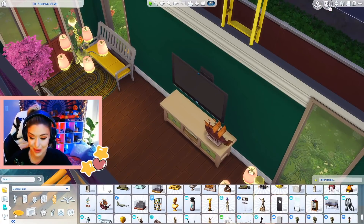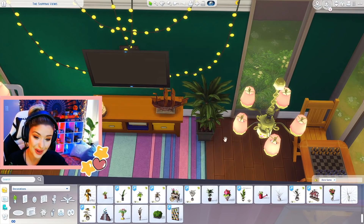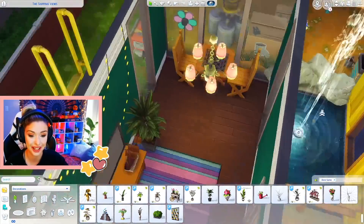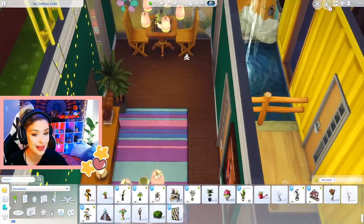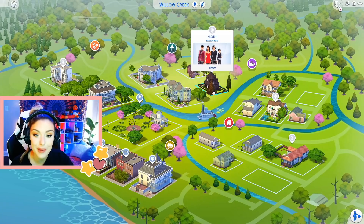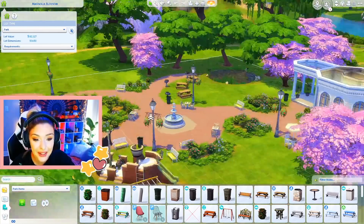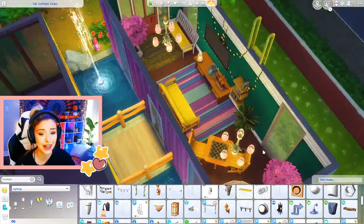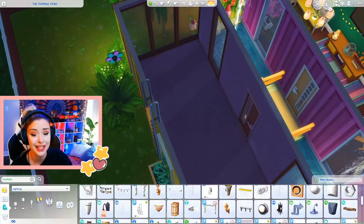Willow Creek also reminds me of family homes, so I'm kind of going for that. They also use this base game plant quite a bit. I wanted to do the pond somehow — we do have the fountain outside so that kind of makes sense. I'm also going to put a little fish bowl because you can go fishing there. I have to put something for the Goths — maybe some little candles here as a tribute to the Goth mansion. Okay, I'm going to move on. It's not the cutest, but let's move on and do the kitchen and dining room.